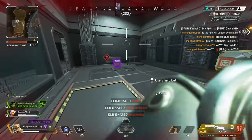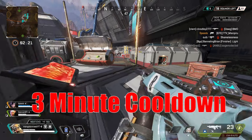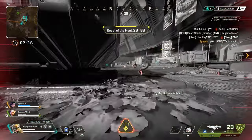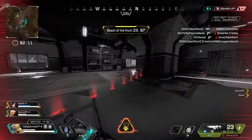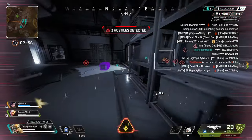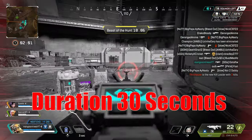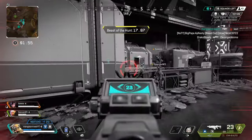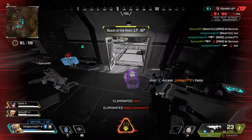Let's talk about Bloodhound's ultimate, Beast of the Hunt. This ultimate is on a three minute cooldown and it's got to be one of the best ultimates in the game. During Beast of the Hunt, you get a 30% speed boost. Your vision is altered — enemies are highlighted in red and allies in blue — making you hyper aware of where your opponents are and making it super easy to secure kills. Your scan animation is quicker and you get a scan every eight seconds. Beast of the Hunt lasts for 30 seconds, but if you get a knock during that time, five seconds are added to the duration. A couple of downfalls: the 30% speed boost also increases your sensitivity, which can be difficult if you like to use shotguns or wingmans up close.